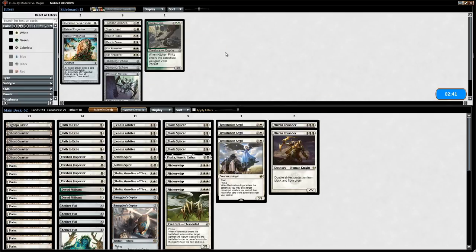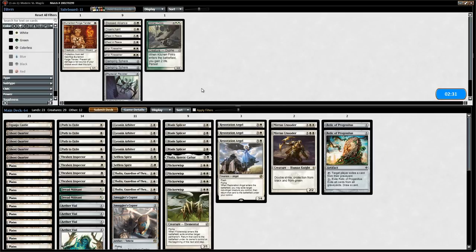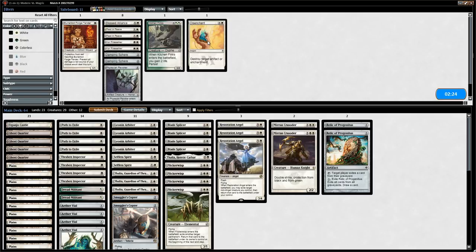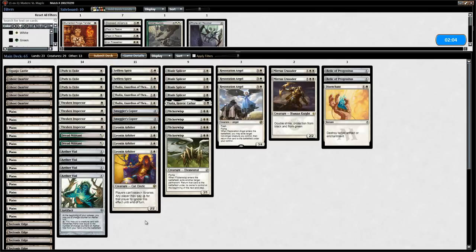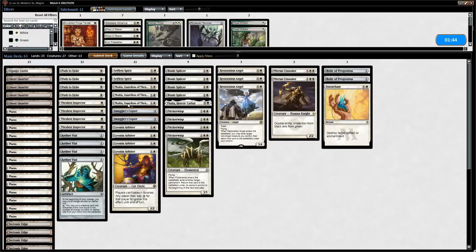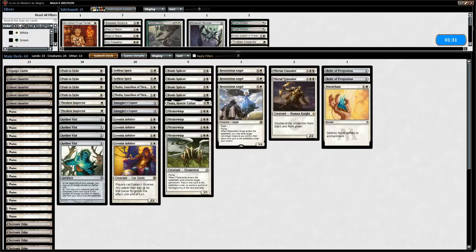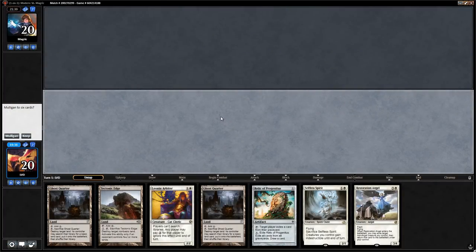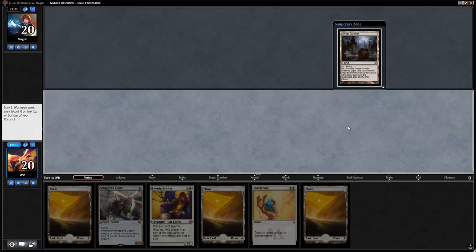On to sideboarding: Mirran Crusader is an easy addition; Relic of Progenitus prevents Ramunap Excavator loops; Disenchant for Heartless Summoning is possibly a bit narrow but okay. We learned Leonin Arbiter might not be ideal against this deck, though opponent does have fetch lands so maybe it's still worth keeping with Aether Vial. Dryad Militant seems poor, and we can cut a Thalia and shave two Inspectors. The new six-card hand has no white mana and no Aether Vial so we go to six. We bottom Ghost Quarter since it combines with Arbiter but risks our mana.